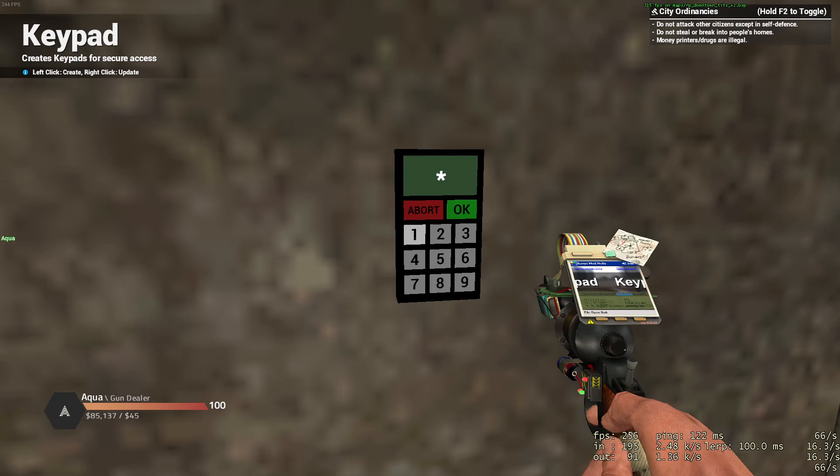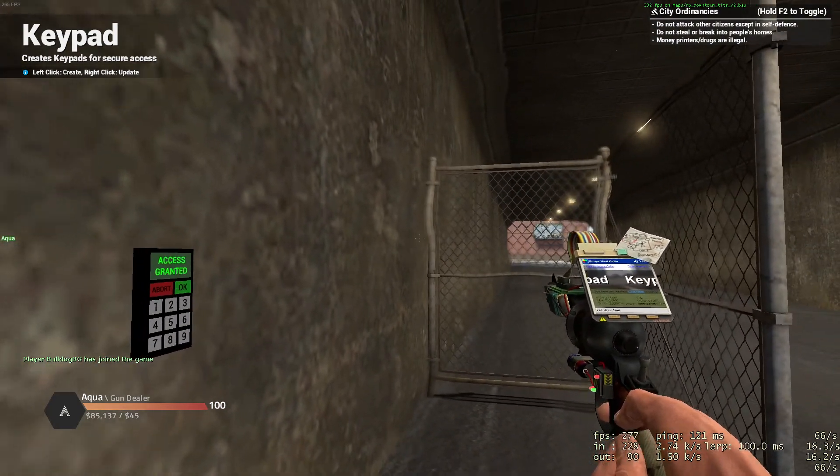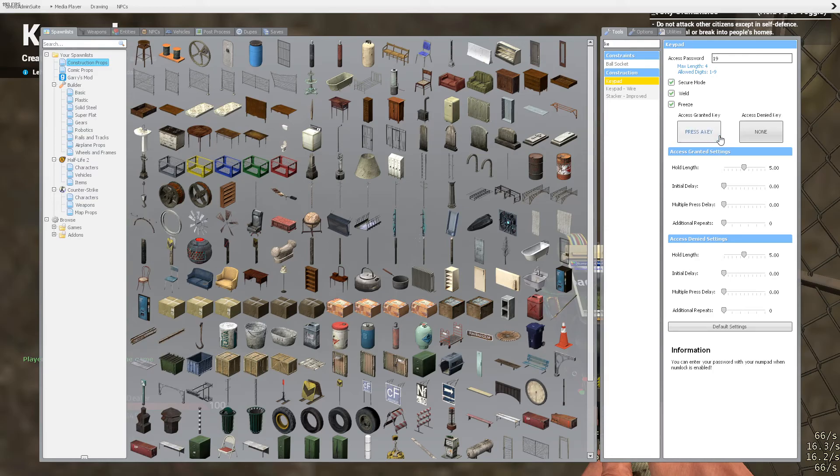You simply just want to press 19, which is our code — it opens up the door. Our door is now open. Make sure you have keypads on both sides of the door. Just wait for it to close, and set that one to access granted and numpad 2.